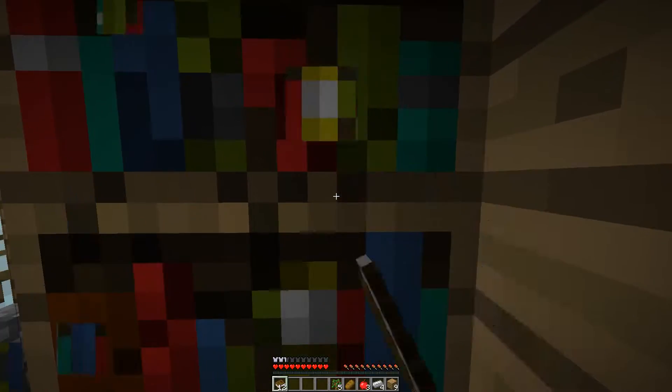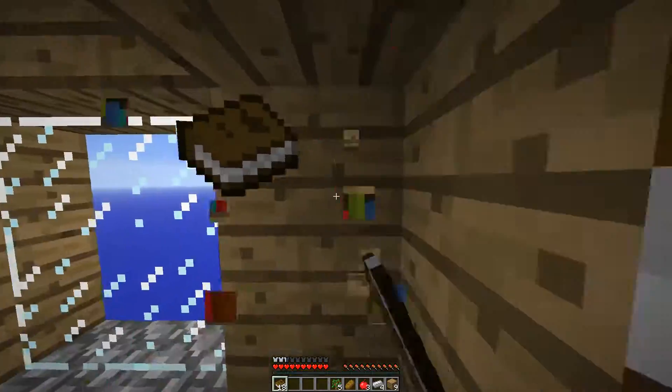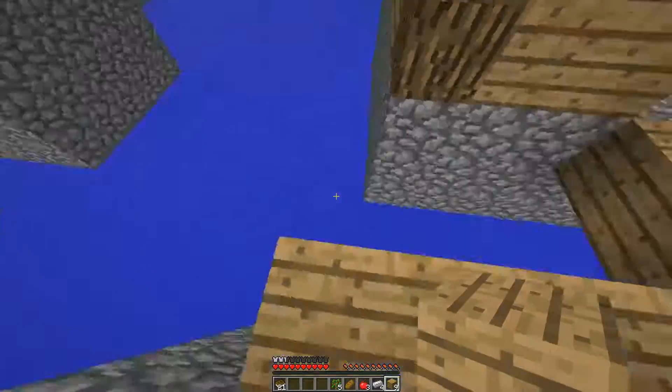You can go to the Nether by getting really lucky from chests, and you can get a bed. Actually, you can't go to the End — there's no End portal. I didn't show how to create this world at the start of the video, but basically you make a superflat preset and then replace the bedrock with air.